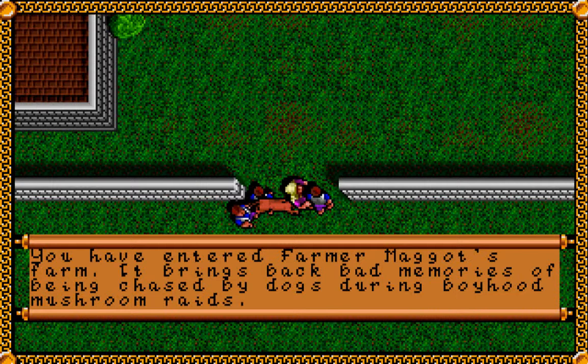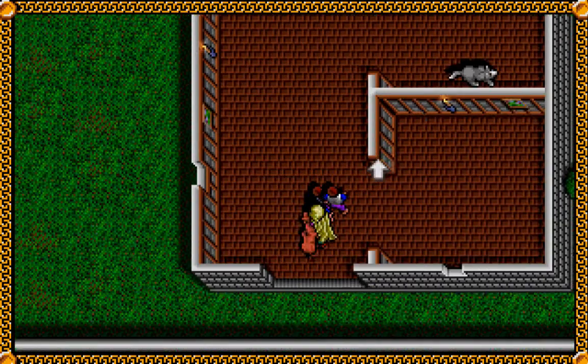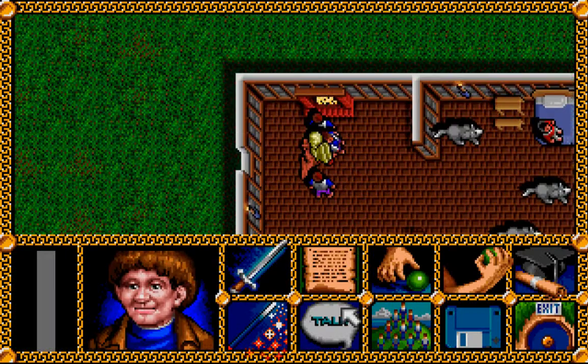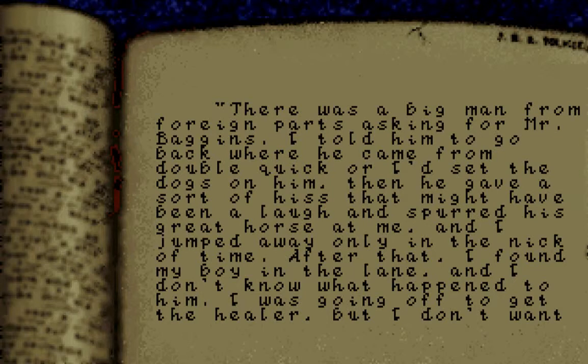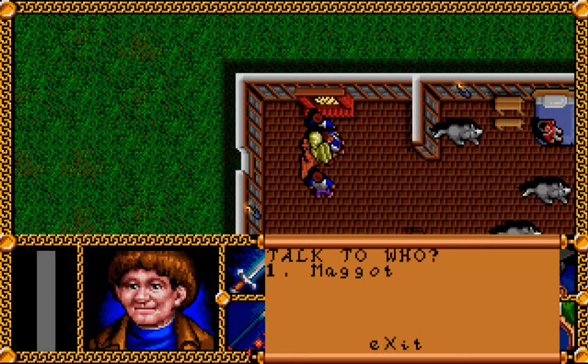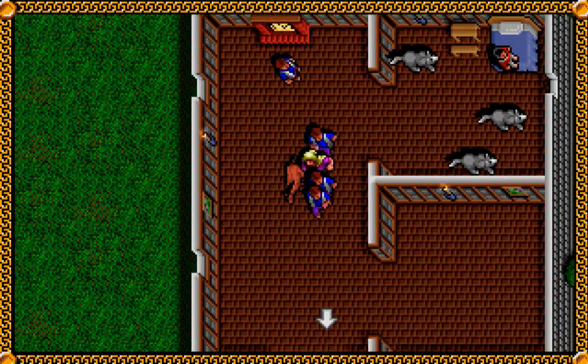You've entered Farmer Maggot's Farm. It brings back bad memories of being chased by dogs during boyhood mushroom raids. Hopefully our experience this time will be a little bit better. Three huge dogs growl at you as you pass by, warning you to keep away. Farmer Maggot is sitting in the living room, looking worried. I guess we should find out what is troubling him. 'There was a big man from Foreign Parts asking for Mr. Baggins. I told him to go back where he'd come from or I'd set the dogs on him. Then he spurred his great horse at me. I found my boy in the lane, and I don't know what happened to him. Will you go to the village and bring the healer back? It's not far, and I'm very worried. He isn't waking up.' As long as there's a reward in it for us, I would be happy to do that, farmer.